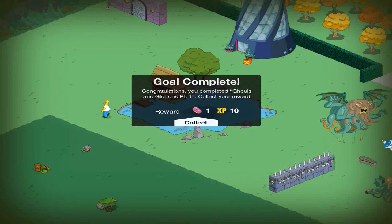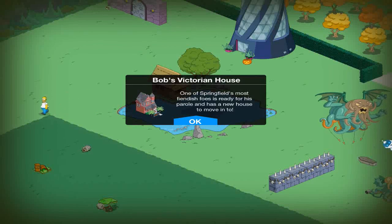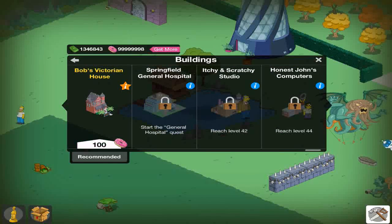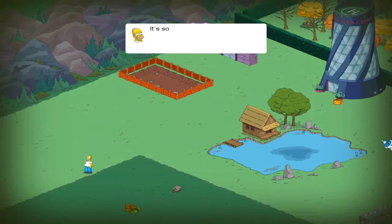So I complete the Parlor of the Ghouls and Gluttons quest. Bob Zucktoion, one of Springfield's most friendly foes, is ready to parlor his new house. That costs $100. I'm not sure if this is a part of the Halloween quest, but I'll place it anyways.